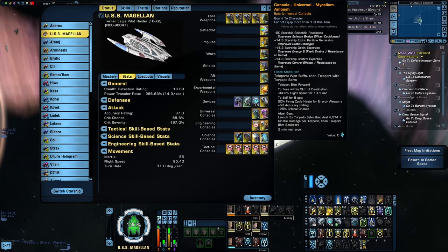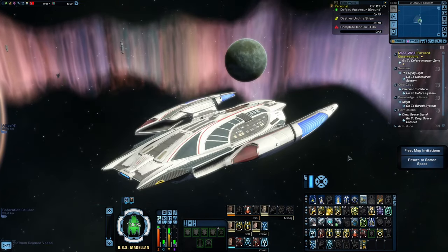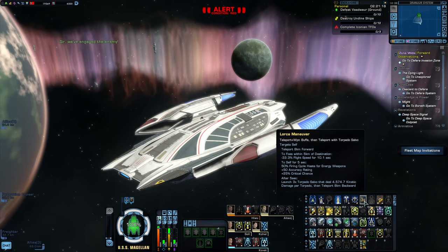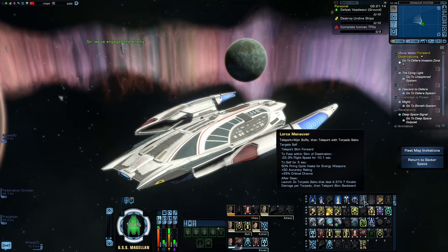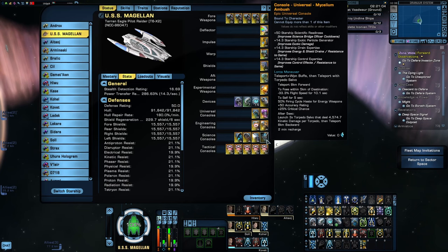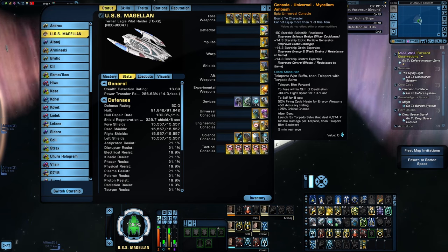The last universal console is Mycelium Ambush off the Crossfield Science Spearhead. When you activate it, it teleports you 8km forward, then several things happen: any foes within 5km receive a debuff to flight speed for 10 seconds, and for the next 5 seconds you receive buffs to crit chance, accuracy, and firing cycle haste. At the end of those 5 seconds, you launch 3 torpedo salvos, then get teleported 8km backwards. Truth be told, I actually kind of hate this console — lining it up is difficult and obnoxious, during its 5-second activation you're stuck in one location, and it has no beneficial passive buffs. I would rather trade it out for something like the DPRM or anything that gives a decent buff to bonus damage or crit severity.